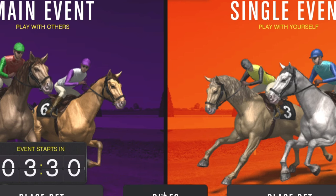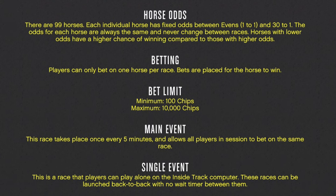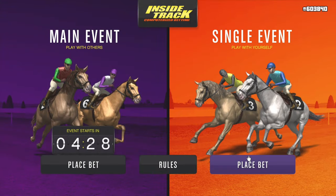If we go into the actual horse events and click on the rules button, it brings up this page. There are 99 horses, each with fixed odds between Evens (1-1) and 30-1. The odds for each horse are always the same and never change between races. Players can only bet on one horse per race. The minimum bet is 100 chips and the maximum is 10,000 chips — I always place a maximum bet of 10,000 chips. The Main Event takes place once every 5 minutes and allows all players in the session to bet on the same race. A Single Event is a race players can play alone with no wait timer between them.